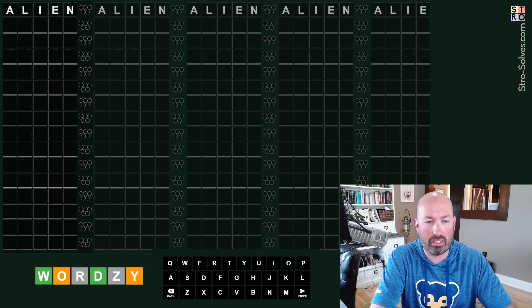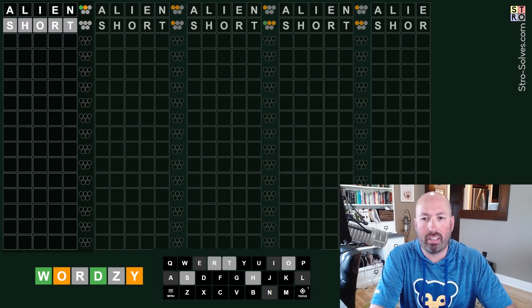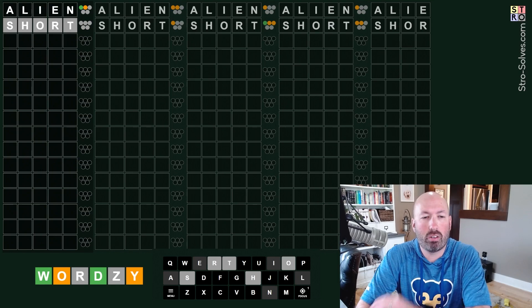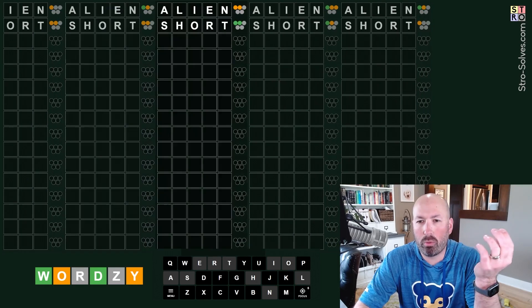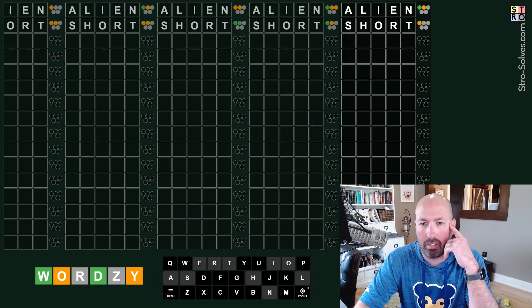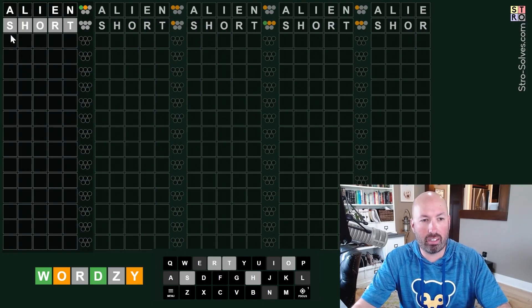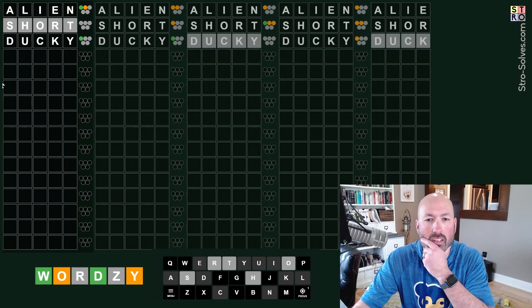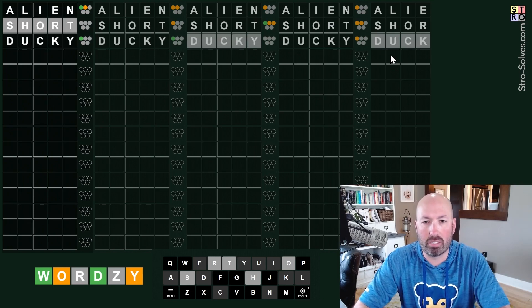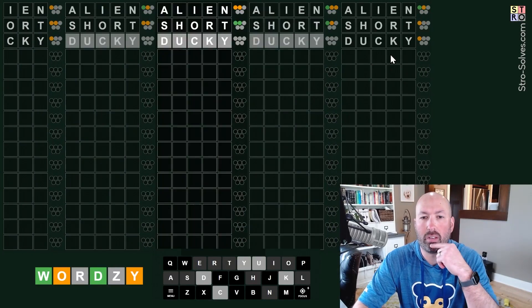I'll start with 'alien' and 'short' again. Now I'm probably going to go ahead and do 'ducky', but I just want to look through quick and see - you know, if I had one with like four greens or something I'd be tempted to try. I'm not seeing much. I do like getting all the grays on this - that's actually pretty helpful. We got a couple words with a bunch of grays. Good - three or four of them that don't have anything from 'ducky'.